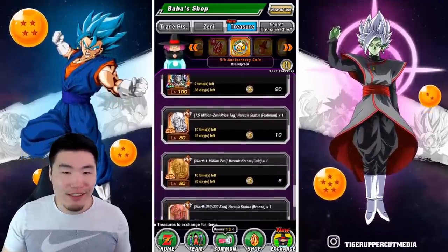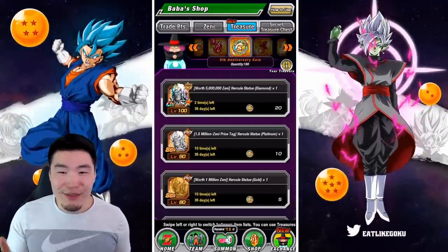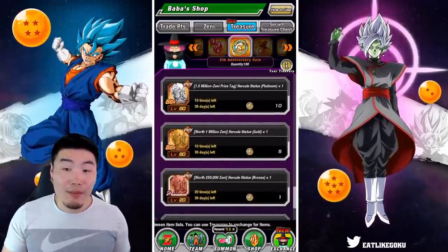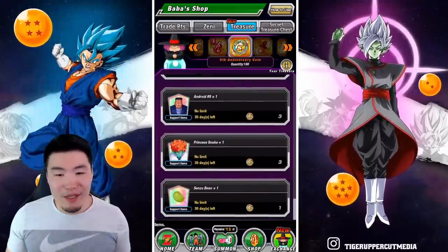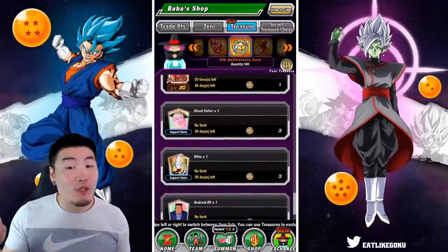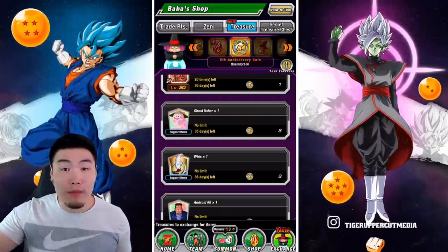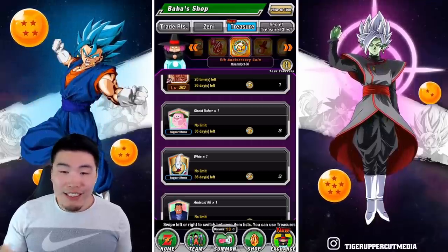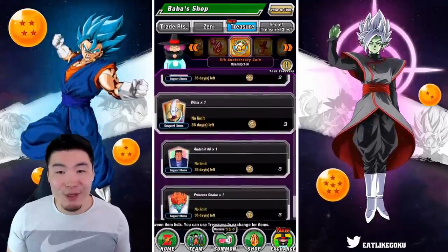Platinum Turtle Shells are great training items, but you can also farm training items pretty easily — just do the Roshi event daily. Hercule Statues you can get just by doing Friend Summons if you're low on Zenny, so I don't really think you need to buy them here with your coins. Support items like Ghost Usher and Whis are super good, but you can get them from various story events and from the Genius Ball Must Battle Prep event whenever that comes around, so I wouldn't necessarily buy them here either.